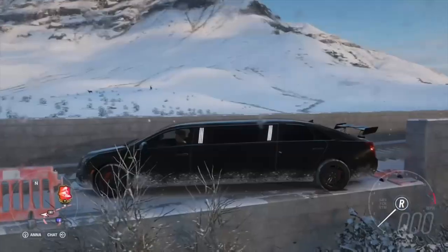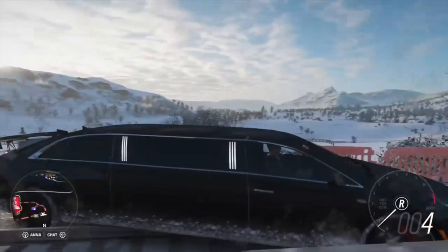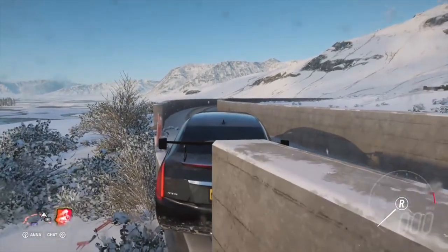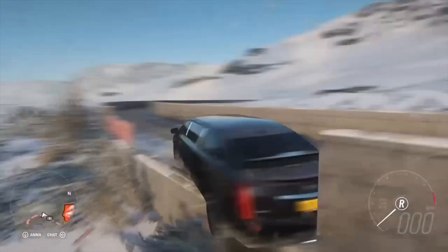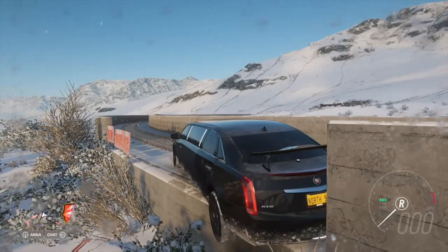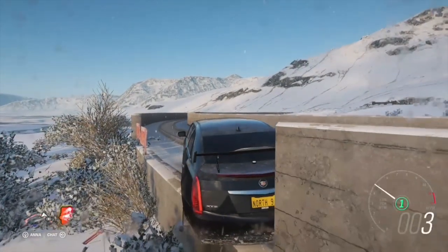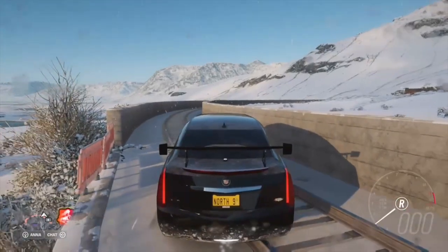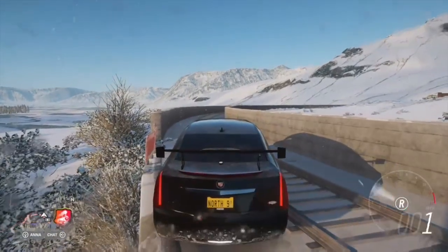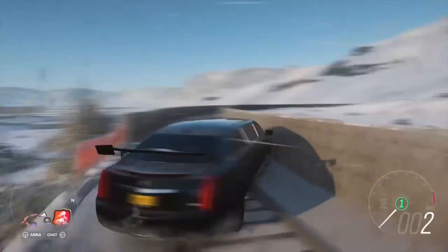What you want to do is get your back end super close to the wall where you can see that opening. Get the back of your car right on the wall — it's going to take a few tries to actually get it right. Make sure you have a longer car and that your back end is touching that piece of the wall. You can do this with a lot of other bridges in the game, but I found this one to be the easiest to set up, especially with the limousine. This is the one I recommend.